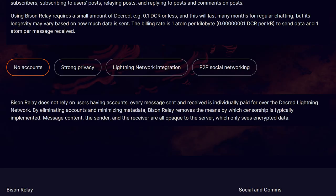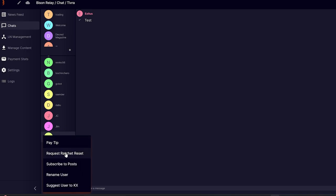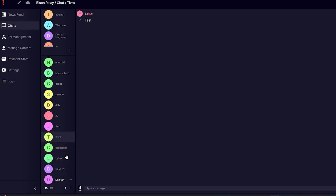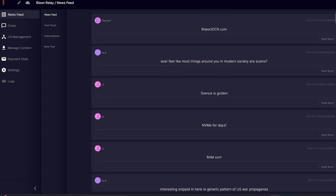Remember, Bison Relay does not have user accounts. By eliminating accounts and minimizing metadata, Bison Relay removes the means by which censorship is typically implemented. Message content, the sender, and the receiver are all opaque to the server, which only sees encrypted data. This basically means Bison Relay will have uncensorable stores that are completely private and encrypted. Bison Relay has no rent-seeking of its own and cannot control what users are doing.